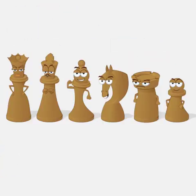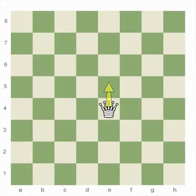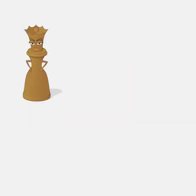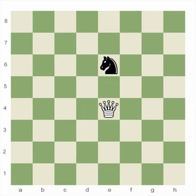The queen is the most powerful piece. Like the king, she can move in any one straight direction — forward, backward, sideways, or diagonally. But unlike the king, the queen is very speedy. In fact, she can move as far as you like, as long as she does not move through any other pieces.